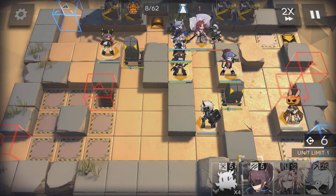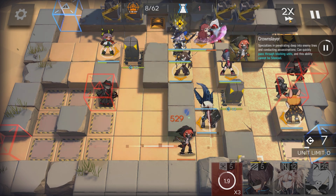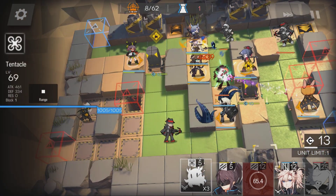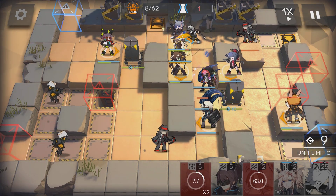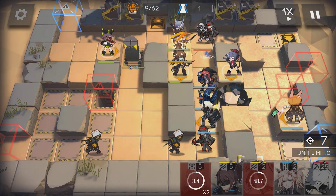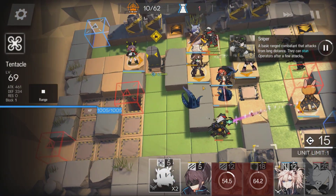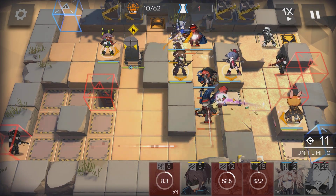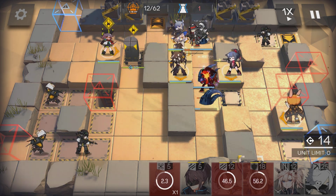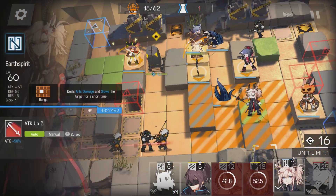Time for Tentacles. Place one behind Noir. Proc Orchid. Return Myrtle for another Summon. Use the Device at this moment. Return to War for another Summon — place it by Fang. Proc Deep Color, and place Earth Spirit on this tile.